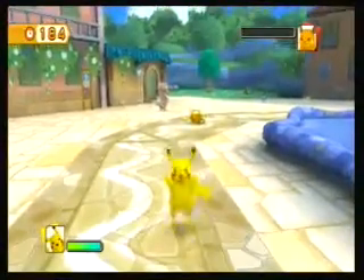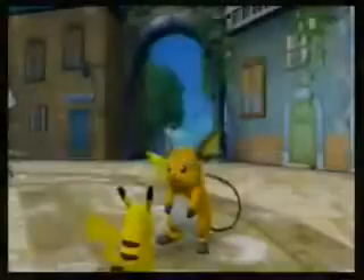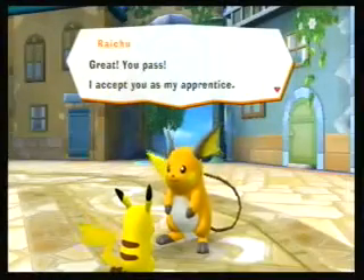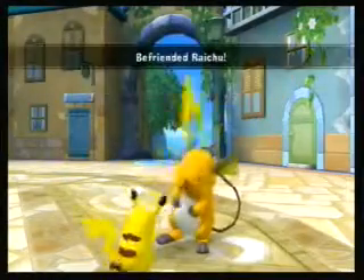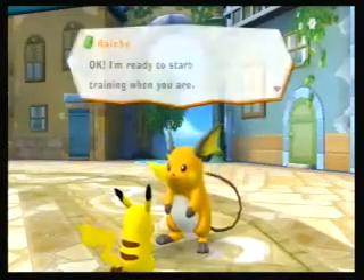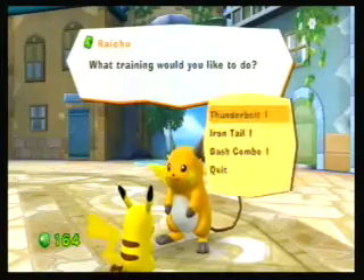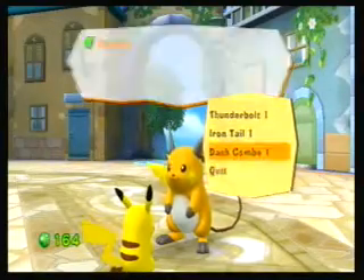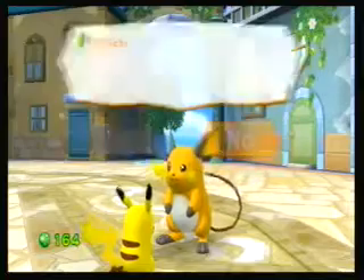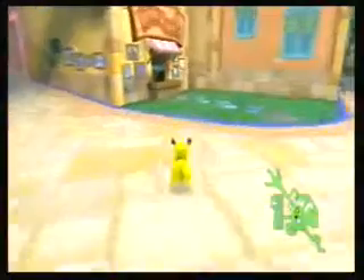That's how we do it with Pikachu right there. You could only battle Raichu with Pikachu — I wouldn't know why you would want to battle him with Ashwa at all. So we befriended Raichu, and he will raise your attacks. See, like dash combo, Iron Tail, Thunderbolt. But as you can see, it's a hundred berries — I just don't want to lose that many berries this early in the game. So let's go ahead and look at Mysterious here.